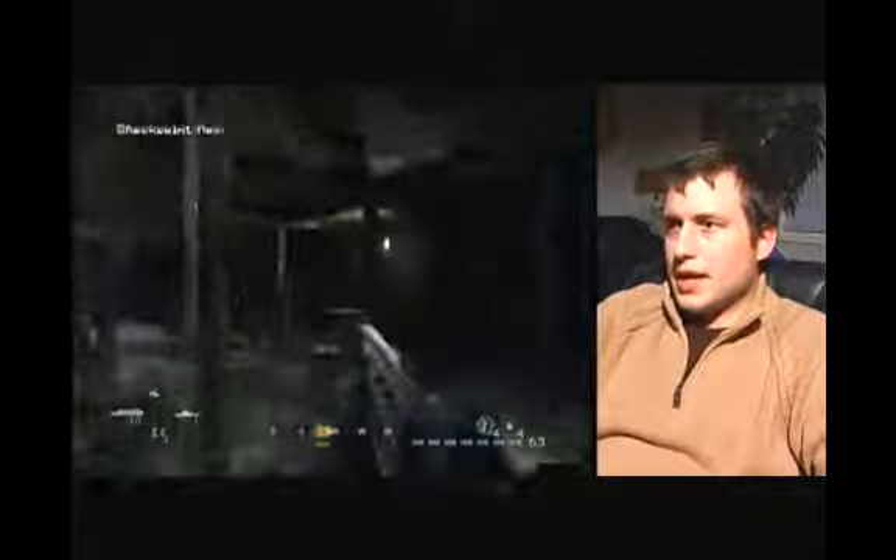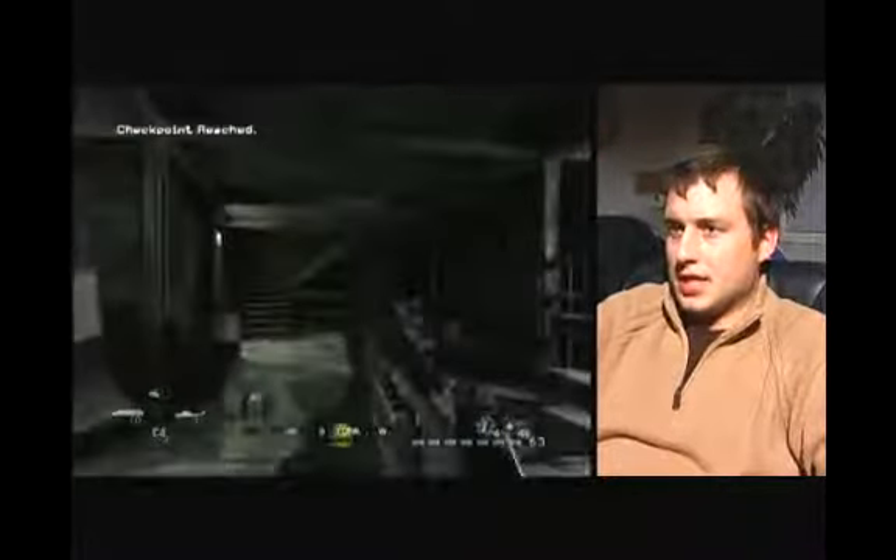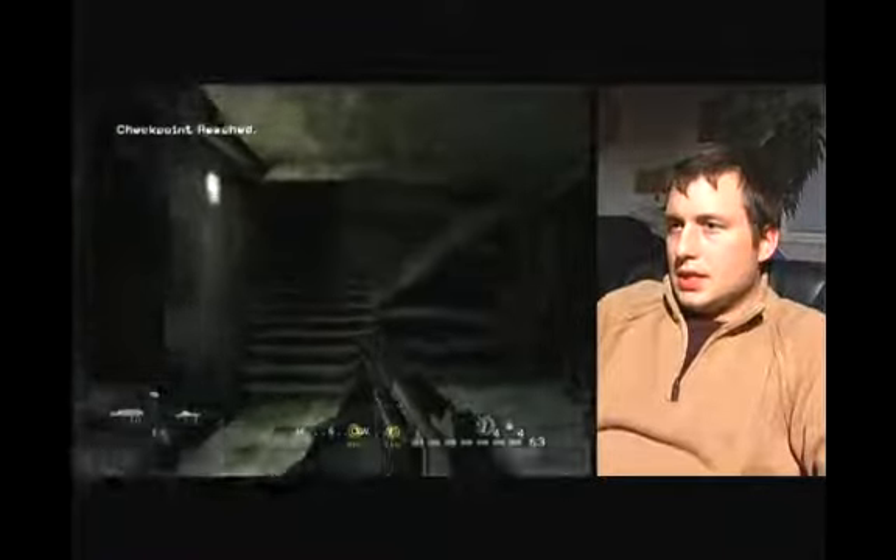We're going to go ahead and go the route that I have found to be the best, and that is downstairs. We're going to get our shotgun out — you start with a shotgun in this level. We're going to go up from the bottom and just be careful not to shoot any of your guys, because sometimes they come and fill this house up before you get to the top. So just be really careful.